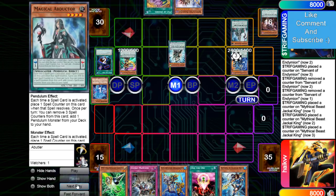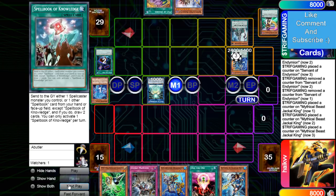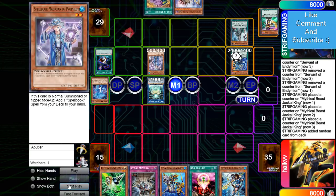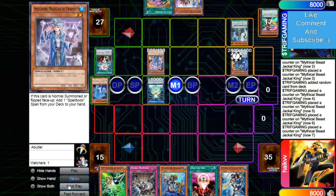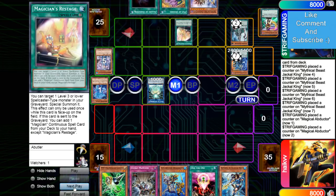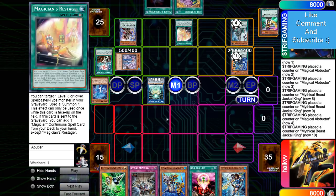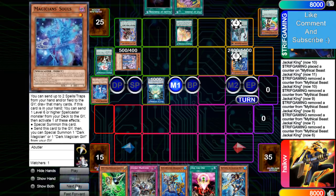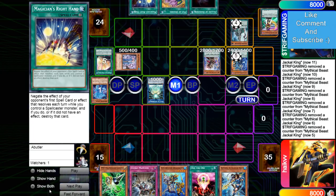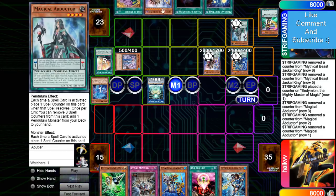Jackal gets brought out. Activates Abductor. Links into Crowley, Crowley getting Blue Boy, and then Blue Boy gets Secrets which gets Knowledge, which lets him draw a Restage and a Lure. Man, he's just getting some of the nicest draws. Brings out Blue Boy. Activates Mighty Master — he can Mighty Master pop Restage to add the Magician's Right Hand. And then Abductor to add Mighty Master.